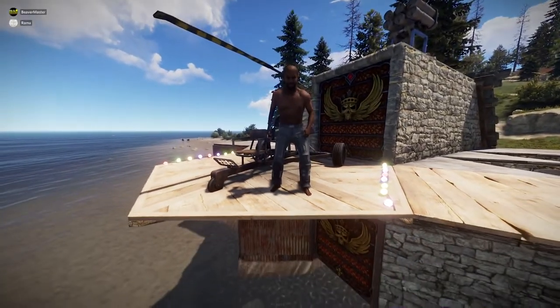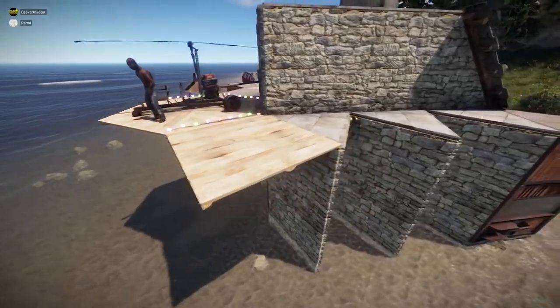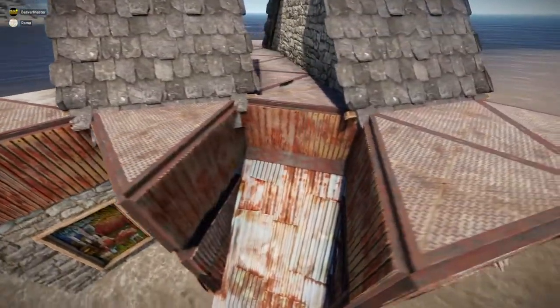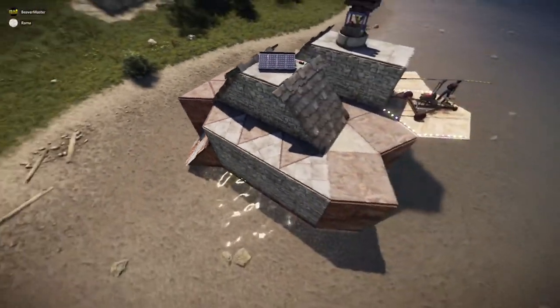We'll go around and do a nice little flyby and show off all the good stuff. The helipad I made out of wood just because it doesn't do anything — no protection — so make it wood and it's not eating up any of your materials.